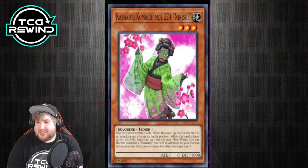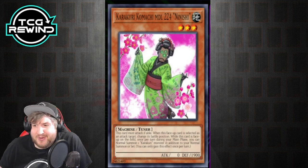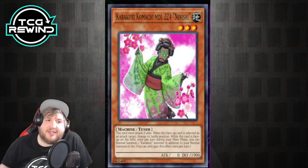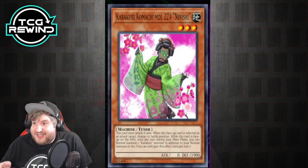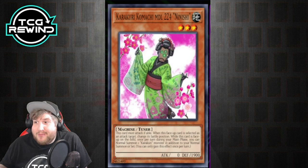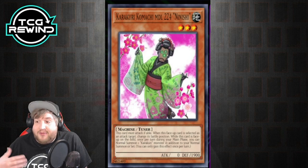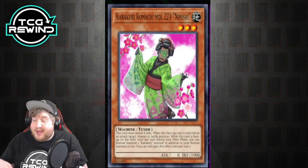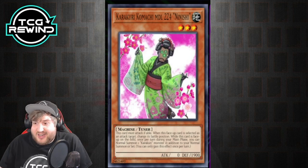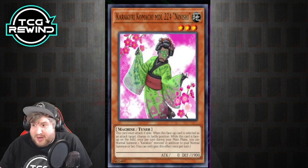Next, let's talk about the different monsters that typically exist in a Karakuri main deck. I'm not going to go over all Karakuri monsters because some are not played. The main one — the bread and butter of the deck — is Kamoichi, or Nanishi. This card's effect is that once per turn during your main phase, you can gain an additional normal summon of a Karakuri monster, letting you make a two-card combo.